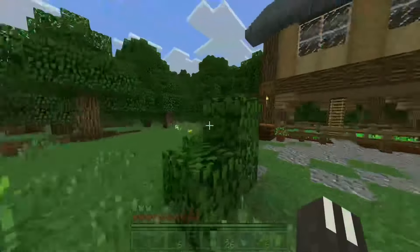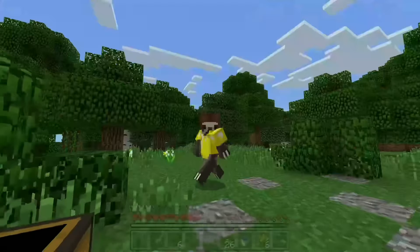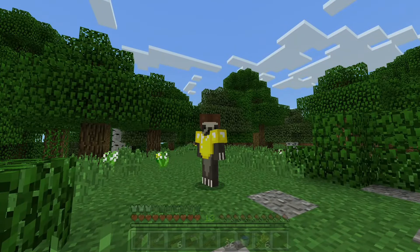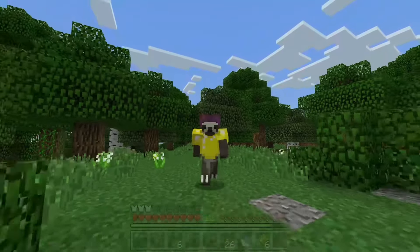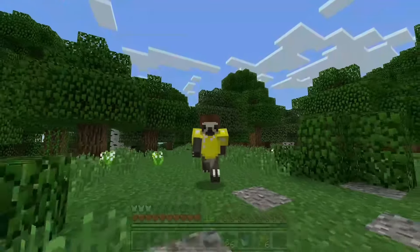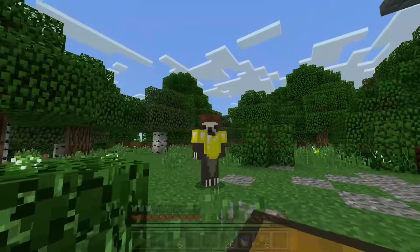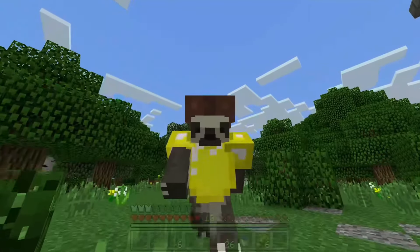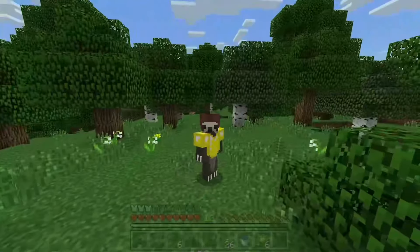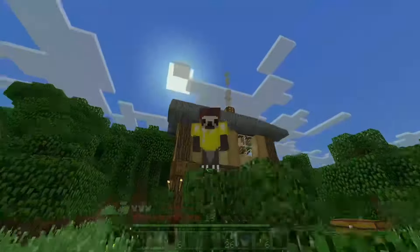What are we doing this episode? Well, if you see over here in this chest we have a lot of resources, and this is going to be for the next build. In a normal let's play, people would build a barn, some farms, and stuff like that. However, we are going to be doing something a bit different - we are going to be building a forest shrine to summon good fortune for this series.